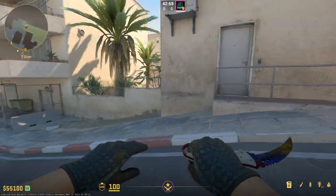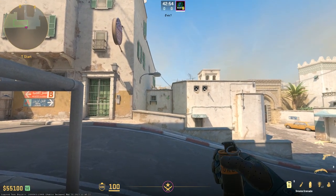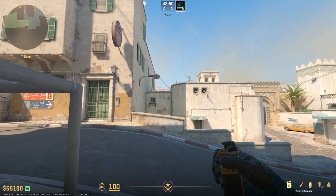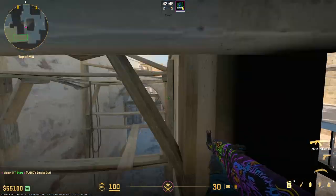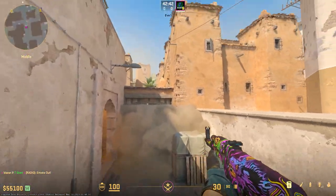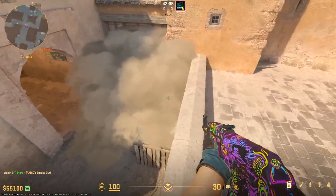Here we have yet another smoke from the exact same location that also smokes mid, however this one's a little easier to throw and just as effective. You line up in the same spot but look at this little dark blot on the wall here. If you jump throw from here, it will miss Xbox and land directly in B-Doors. Now in CS2, it will actually fill up the entirety of the doorway, completely blocking any sight from mid.